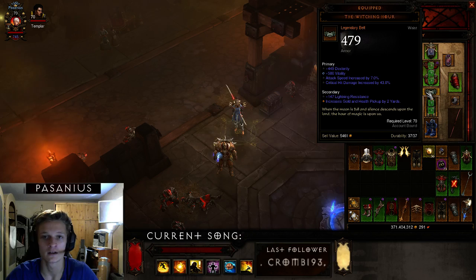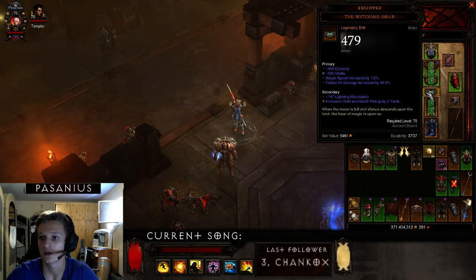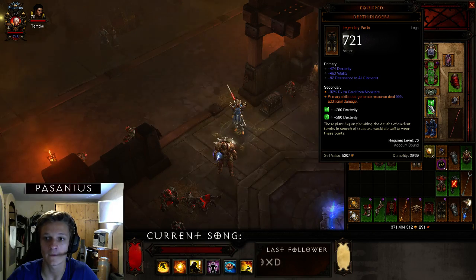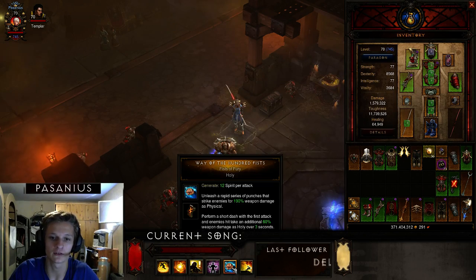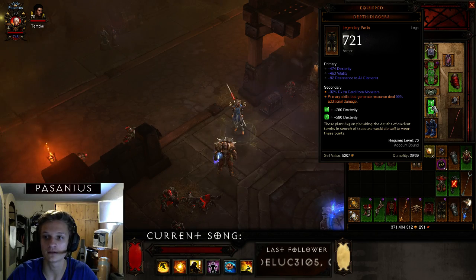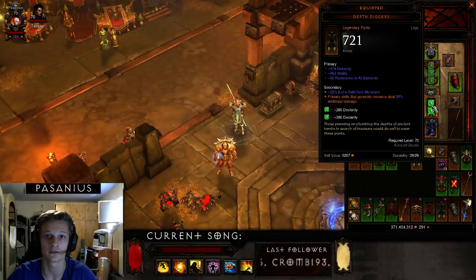I'm using the Witching Hour belt, which is just the best option for damage. I'm also using Depth Diggers pants — primary skills that generate resource deal 99% additional damage, so my Wave of the Hundred Fists gets buffed a lot by this. This change to Depth Diggers is definitely useful in this build.